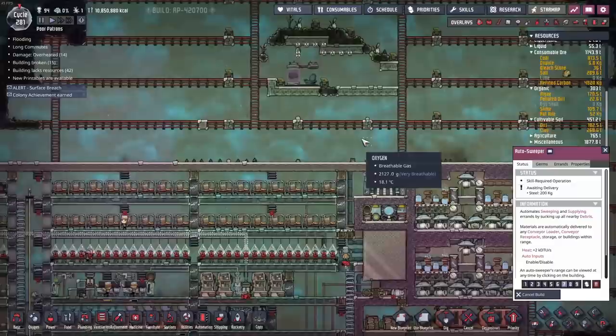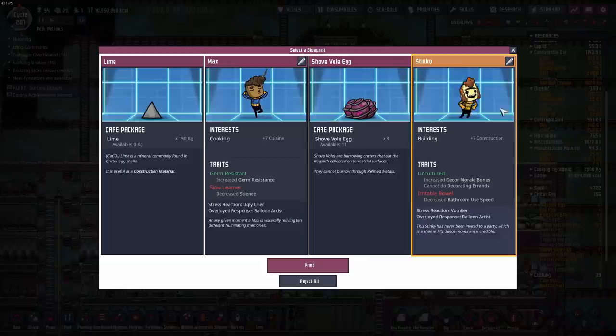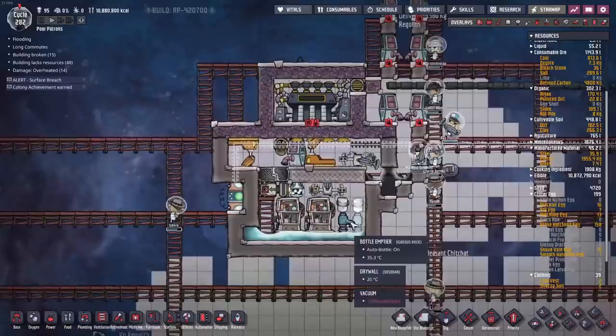New printables: we can't get lime, which would be really nice, but it leaves us with a cook or a construction option and we're definitely going with construction. Say hello to duplicate patron 65, Cynthia - welcome to the team, you'll be getting straight into construction. We're finishing off all the conveyor rails and filling the shovel ranch area with water, which is going to turn to steam and help cool down the whole area.